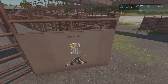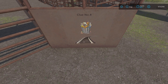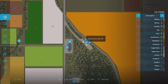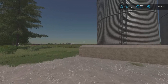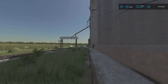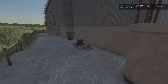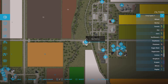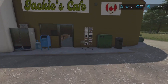Clue number four is a trash can by railroad, so we go to the railroad storage silo on the train track. We head back and it was near garbage — right here. Clue number five: you will need to send a postcard and fill the tank while you are there, so we need to go to the gas station right here — Jackie's Cafe.